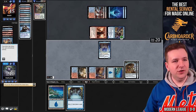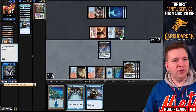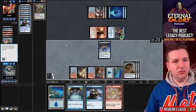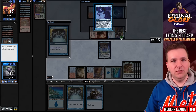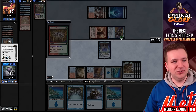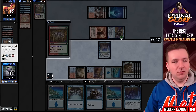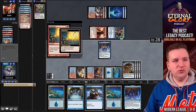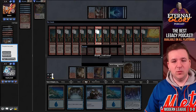Back in 2018, I had a time period where I was unstoppable with Gifts Storm. I crushed multiple events, and during that time I was commonly boarding out all eight of my cost reducers, turning off all of my opponent's removal and just outvaluing them. With Modern Horizons cards being introduced to the format, that plan kind of died. But now with Case of the Ransacked Lab, you can do that again.